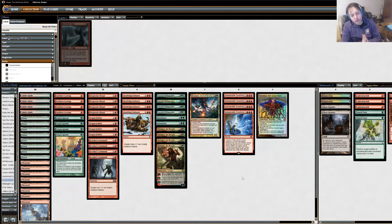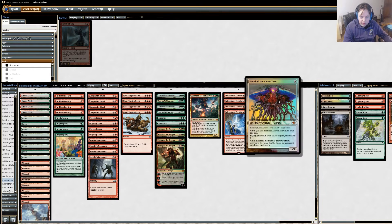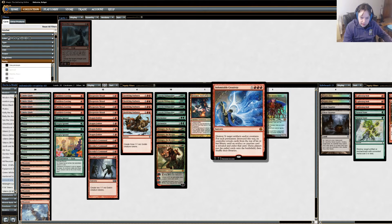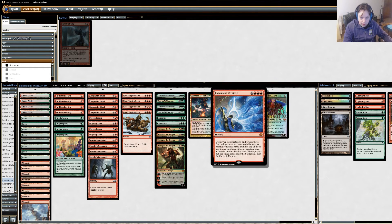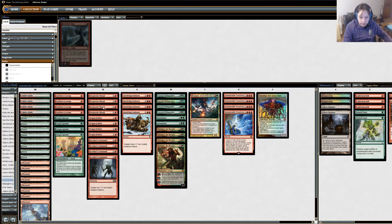Hey guys, Bobgar here, and I wanted to record a non-$10 deck for fun. This is a deck I've been brewing up. There's an interaction in Tooth and Nail where you Tooth and Nail for Xenagos, God of Revels, and Emrakul the Aeons Torn, put them both into play, and Emrakul can swing for 30/30 with haste. That costs 9 mana, which is really expensive. But Indomitable Creativity, if we can pull it off without disruption, allows us to do the same combo with only 5 mana. I wanted to see if I could make this work in Modern, and this is the deck I brewed up.